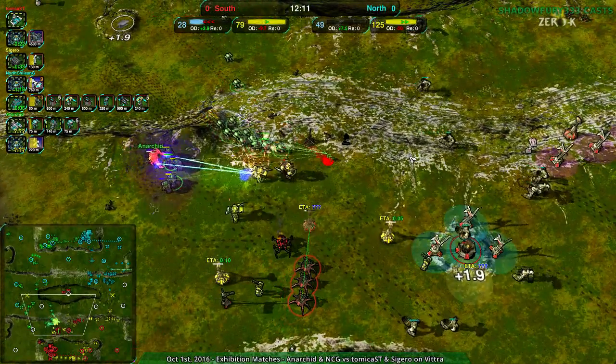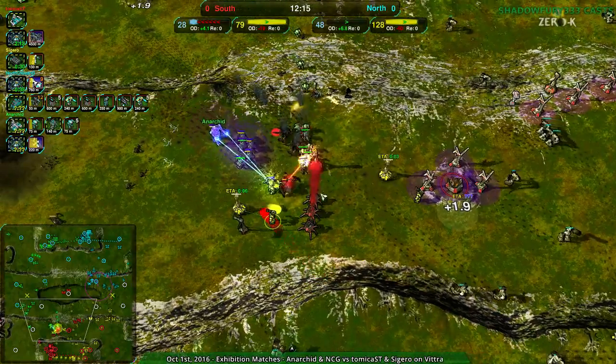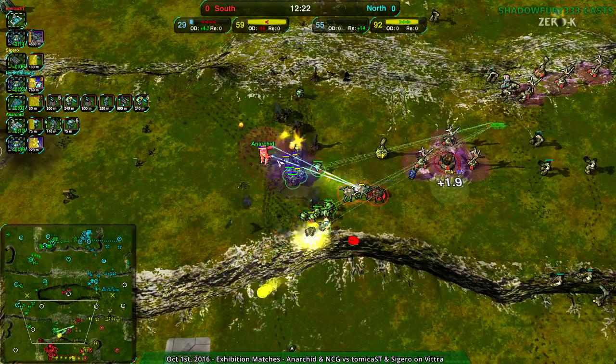South team only has about 200 storage left — really they are behind by about 20 metal per second, and that's not good. Anarkid pushing in with a level five commander — double beam laser, extra range, extra health. Upgrading to level five right now, and that is just more speed basically.